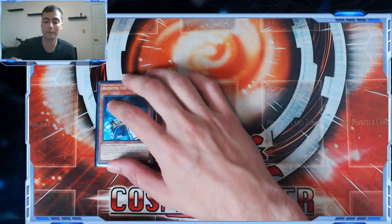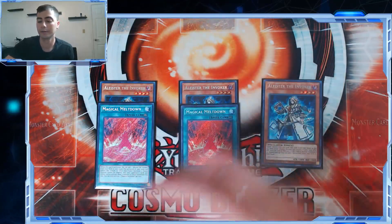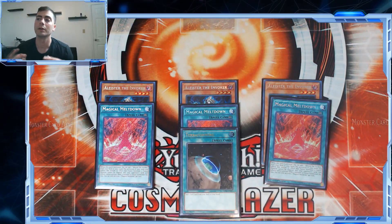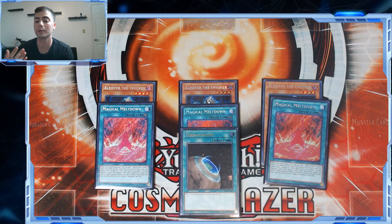Starting with the main deck, we've got three Aleister the Invoker, three Magical Meltdown, and one Terraforming — obviously your bread and butter of the deck. As far as hits go on this deck, we lost the eighth copy of Aleister, which was Terraforming going to one.